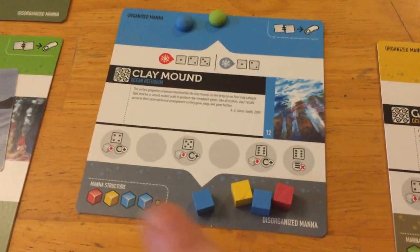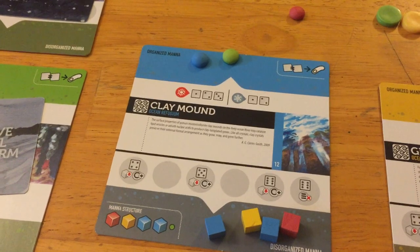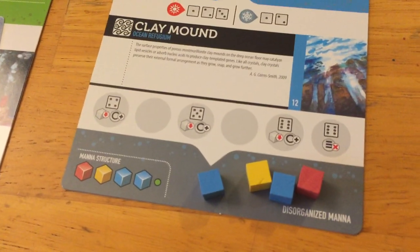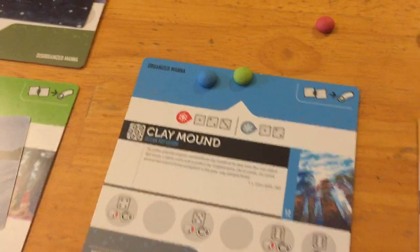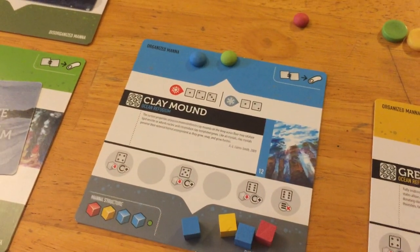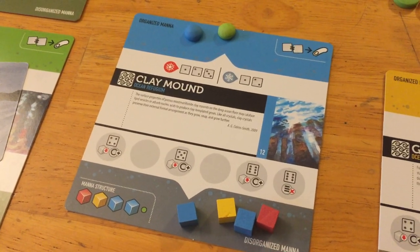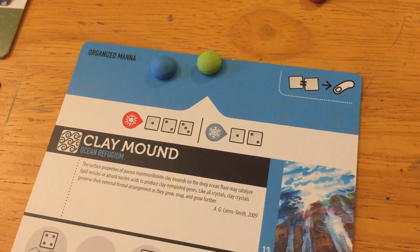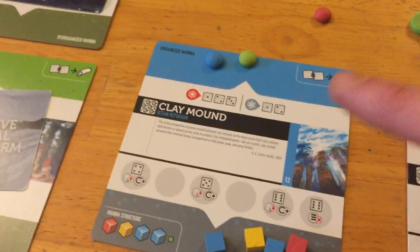Below the mana area is the enzyme row. When you assign your bionts, you can also spend your catalyst to block up the holes in that row. If you roll a four, five, or six and none of those are blocked, you suffer negative effects. For example, rolling for the clay mound with two bionts each — four dice — if I roll two ones and two fives, I got two successes (the ones). Each success allows you to move one cube from the disorganized side to the organized side.